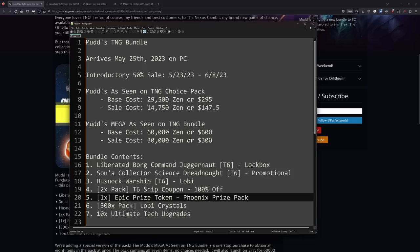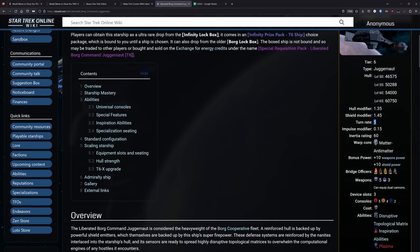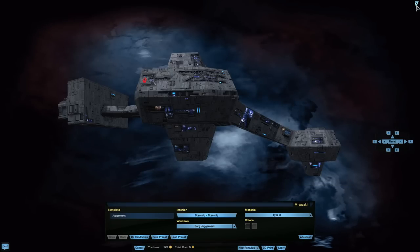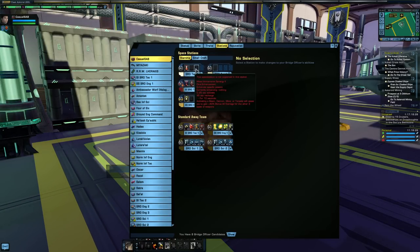Let's dive into the ships. The first ship is the Liberated Borg Command Juggernaut. Yes, there is a Borg Juggernaut in the game and it is not very popular — however, it's actually not that bad of a ship. It's one of the few juggernauts in the game and most juggernauts are generally quite good performance-wise. This one is no exception; it's just that people don't like how slow it moves, especially with a turn rate of five.